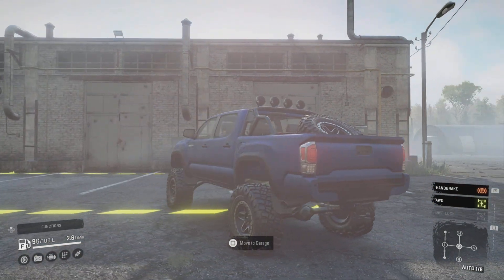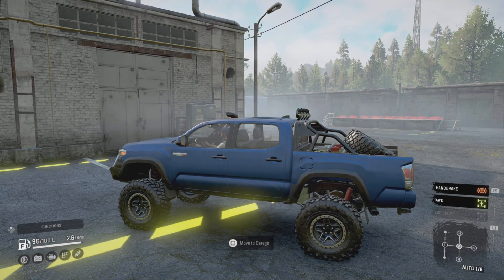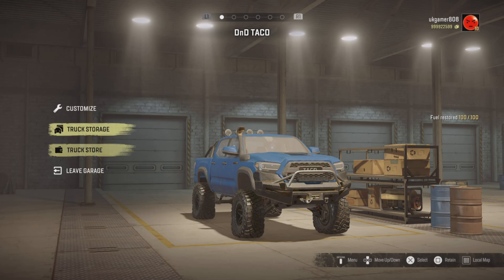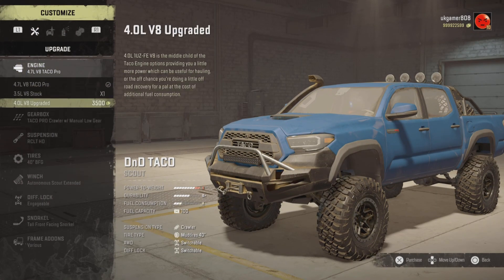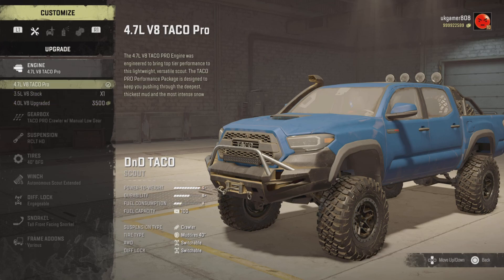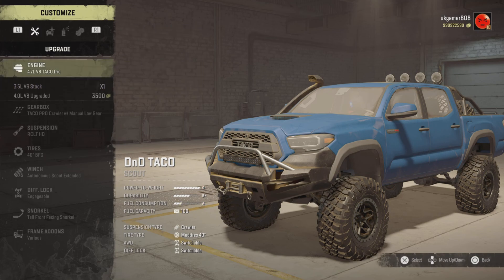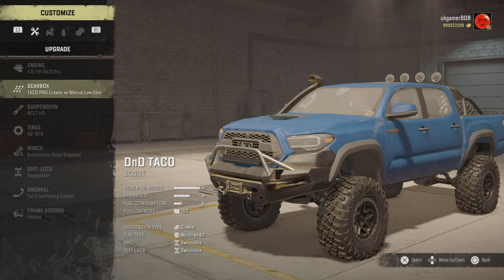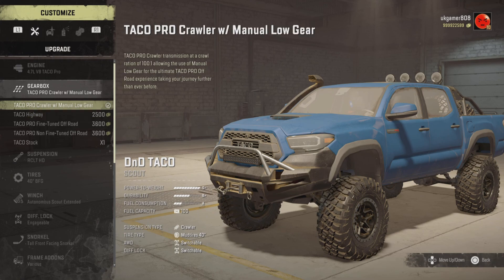I'll always leave a link in the description for Delta's channel. Let's go into the garage and I'll show you what options are available. I've got to apologize for my regulars because they're going 'we've seen this already,' but I've got to go through it. So we've got the 4.7 liter which is the biggest one, we've got the 3.5 V6, and then we've got the V8 option. You can see there's plenty of power difference on there. Now this isn't OP whatsoever - it's just very well balanced. You can see we're using the Pro Crawler manual with the low gears on there.